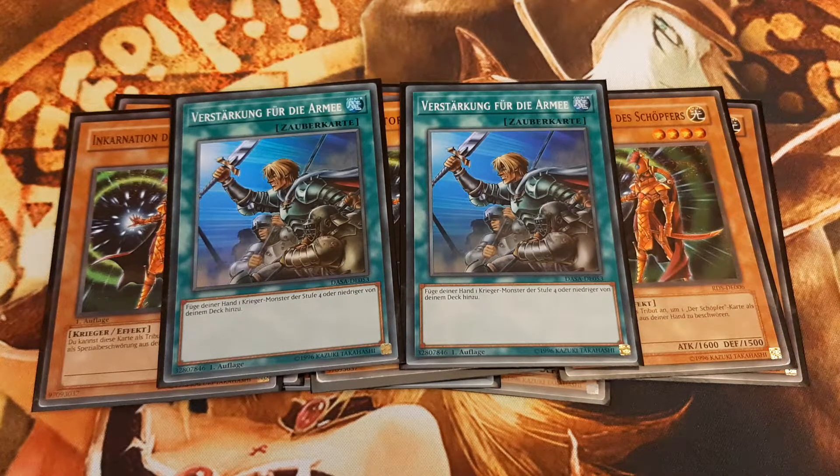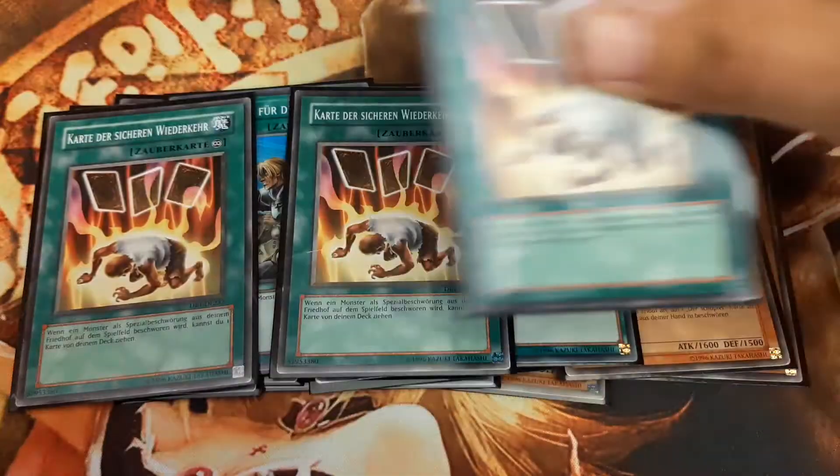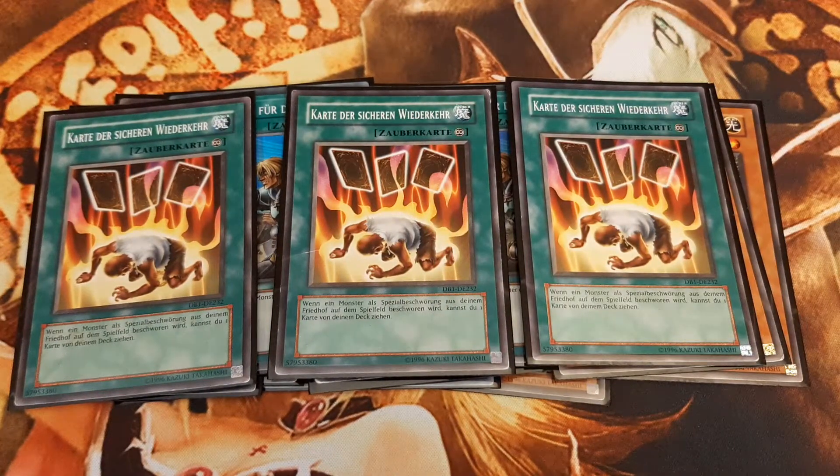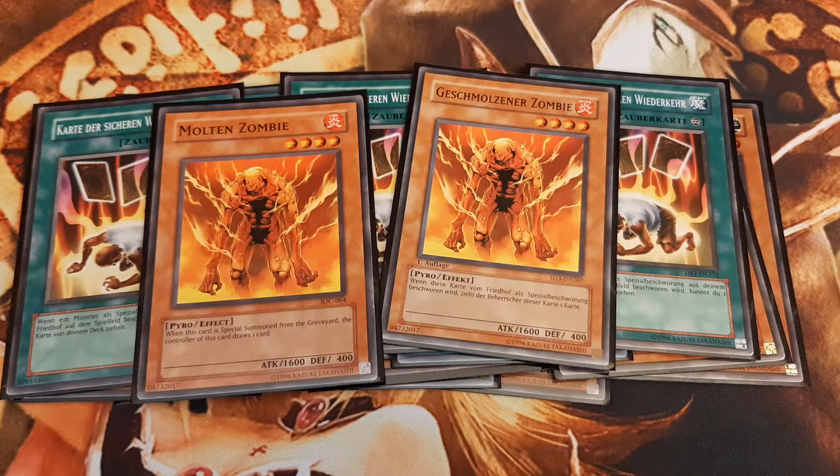The star of the deck has to be the next card: Card of Safe Return. Each and every time we summon from our grave, we get to draw a card, gaining lots of advantage. Better yet, if we revive Molten Zombie, we draw one additional card due to Molten Zombie's effect.